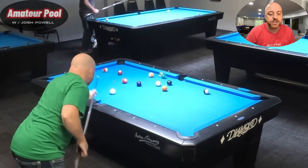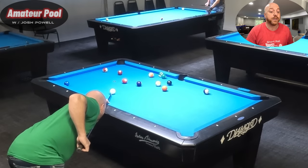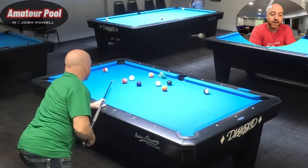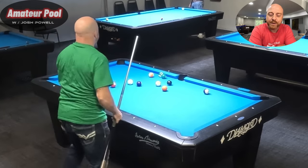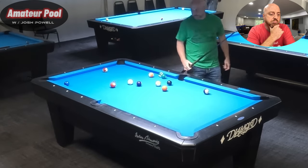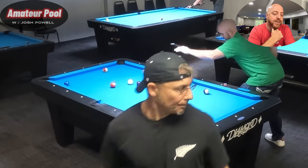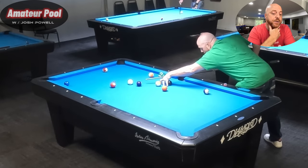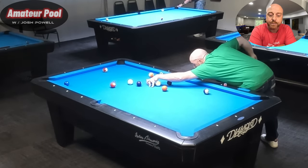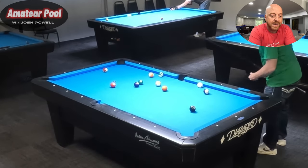I'm on the seven ball. If I can stun this over and pop that six ball out of trouble, I'm in really good shape. I'd have had to cheat it a bit more to get that six out. I can shoot the two here with a little bottom left and come straight back into the six — I should be able to pop it out. I don't want to keep making balls unless I can address that six. Got it out — good enough.